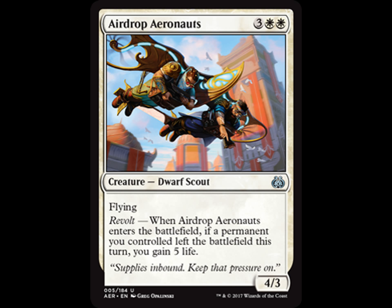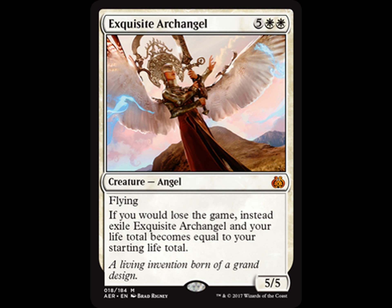This is the real bomb of the white flyers. I like green-white angels in modern, so we'll see if this gets there. 2 white, 5 generic, angel, flying, 5-5 flyer. If you would lose the game, instead exile Exquisite Archangel and your life total becomes equal to your starting life total. That's fantastic — I love cards that do those kind of shenanigans. No one's going to want to kill it because you'll get your life total back, so they're going to have to deal with it some other way while it's presumably beating them down. It's a bomb — if you open it, play it, and keep it around for your modern deck.